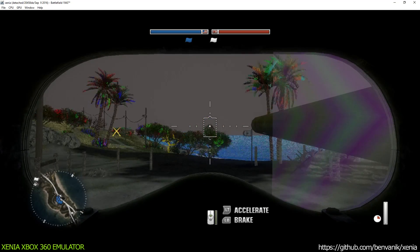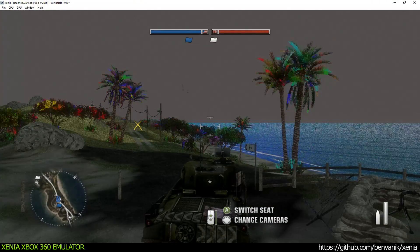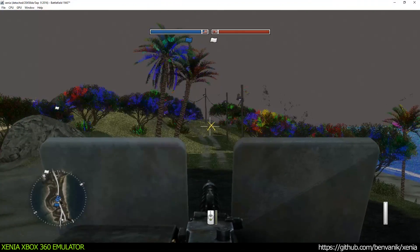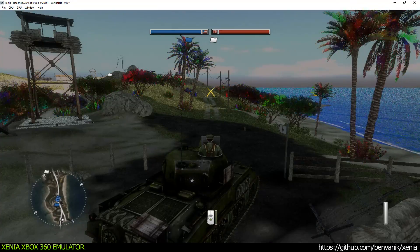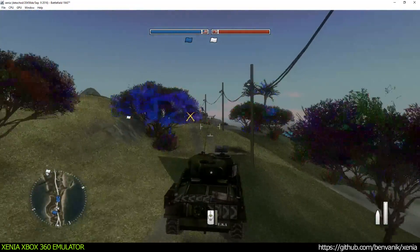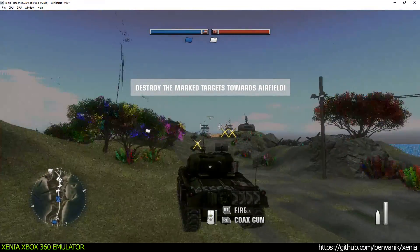The moving icon in the middle of the crosshairs tells you what direction the tank is facing. You have both machine gun and coaxial machine gun in your turret. The latter is best for soft targets.